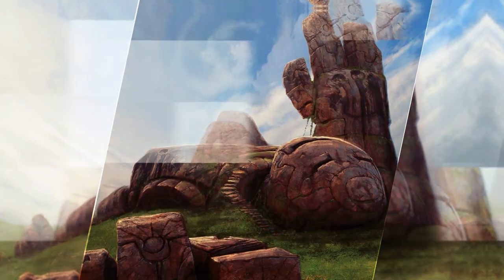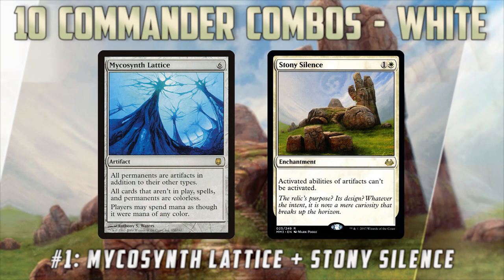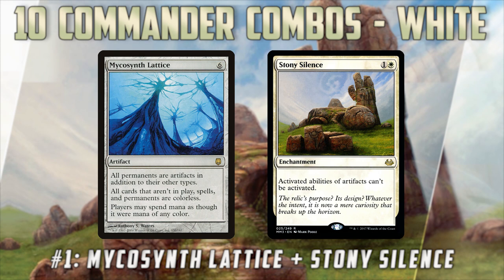Number one on our list: one of my favorite combos because it doesn't win the game — it just annoys opponents like crazy. That is Mycosynth Lattice with Stony Silence. Mycosynth Lattice makes everything into an artifact. Stony Silence makes it so activated abilities on artifacts can't be activated, which means your opponents can't tap their lands for mana — and neither can you, so make sure you have a plan for winning when no one has any mana. Every land your opponents play will be an artifact they can't activate. Their Planeswalkers won't do anything, their creatures can't use activated abilities. You basically just lock everyone down, then play through your deck and win, or build a way into your deck to win without any lands or mana sources.